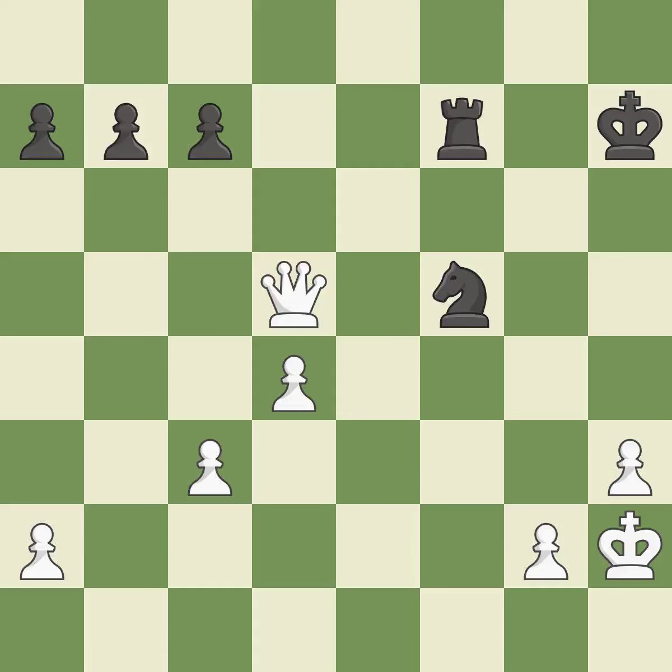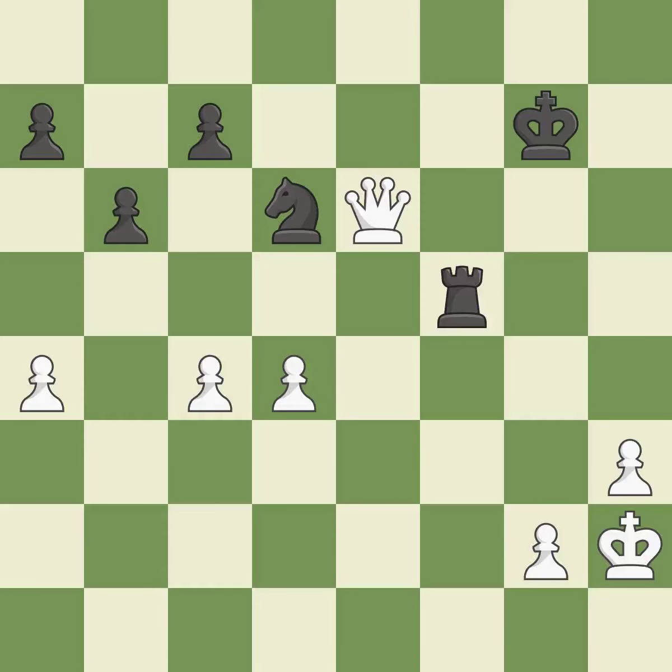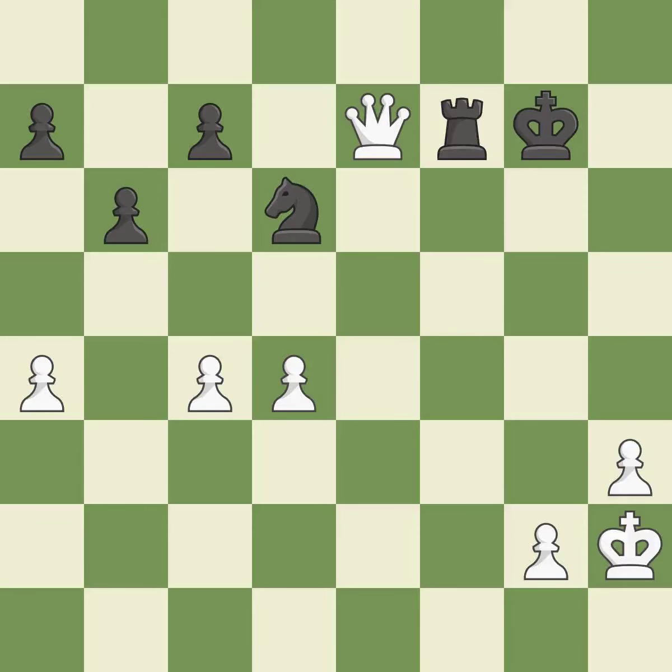Perfectly on point. That is a logical response. The queen is now on a square that is more secure. A powerful play. A wise decision. Among the best actions. This divides up pieces by launching multiple attacks at once. This defends the attacked pawn. This move puts the queen on a safer square.